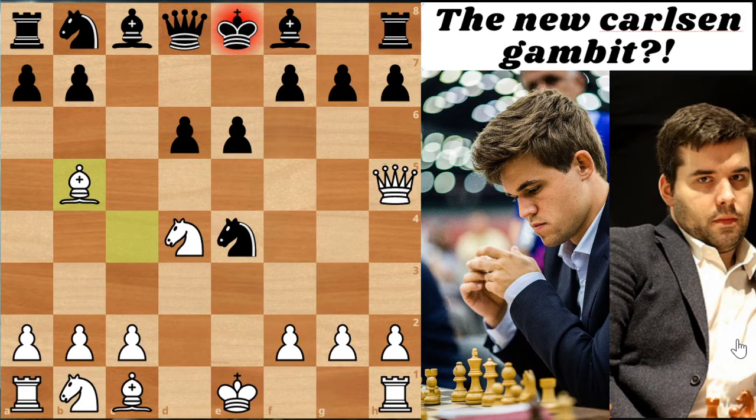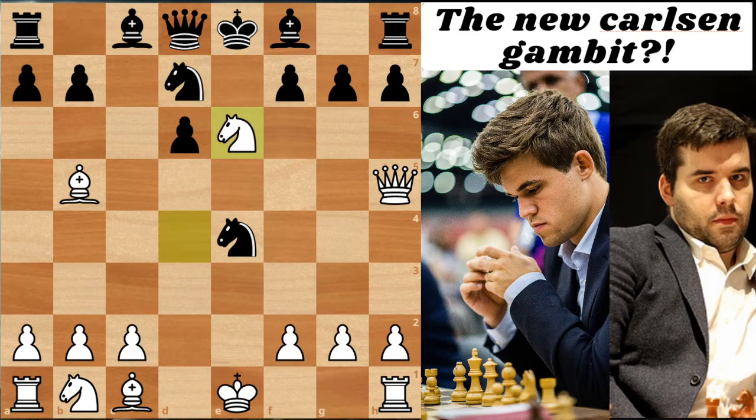Nc6 is obviously very bad because White just takes on C6 and forks all of Black's pieces. So really it leaves Black with only one reasonable move, which is Nd7. Now White continues with the plan of NxE6. This position is extremely sharp, and I think what was initially Carlsen's intention was to get into this position in a quick time control game, putting lots of pressure on Black's position and counting on Black not finding the correct moves over the board, because it's extremely difficult to figure out what's going on here.